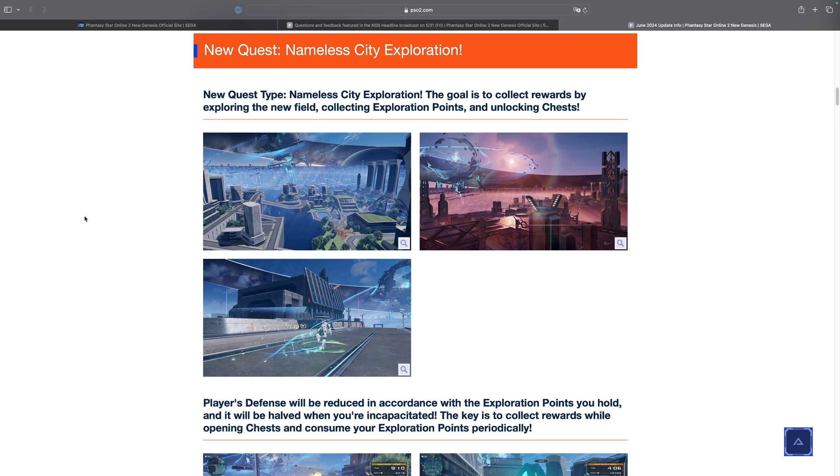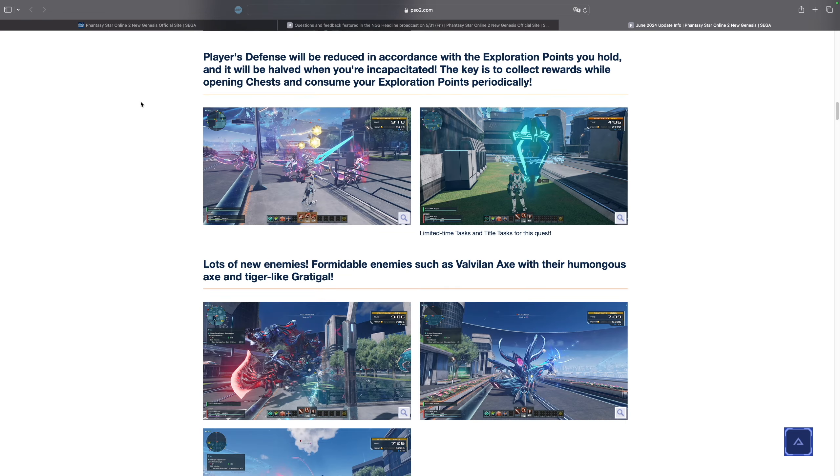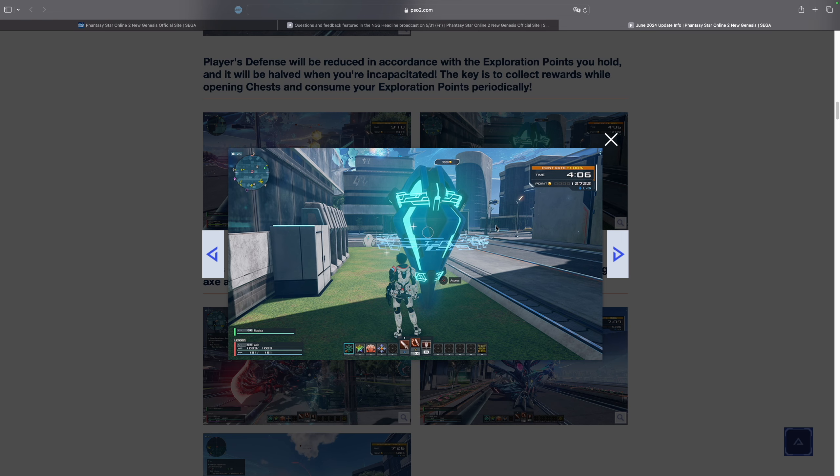This is the new zone we're getting next week. Something I didn't mention in yesterday's video is when you kill enemies and collect coins to get exploration points, you actually get a reduction to your defense the more exploration points you have. And when you die, you lose half of them. As we can see in this image, this player has 12,700 points, and thus they have a level 5 debuff to their defenses.